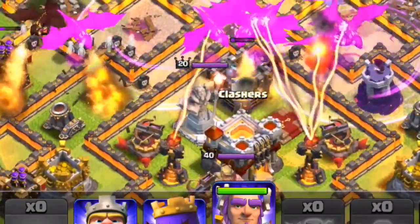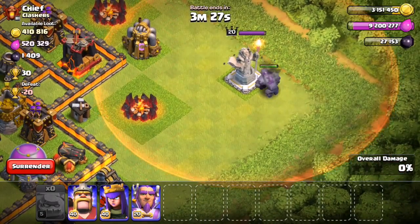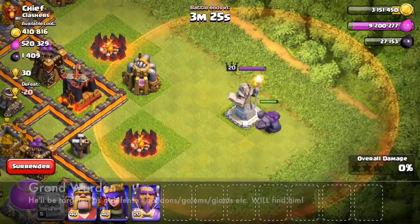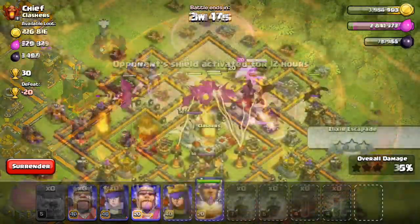I'm going to show you a quick clip of a Golem attacking the statue, just to show another point. He's going to be just like any other defensive building, which means that Hog Riders are going to target him, Golems are going to target him, Giants, Balloons — all of the things that prioritize defenses will attack the Grand Warden on defense as well.